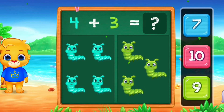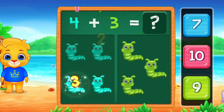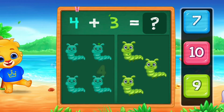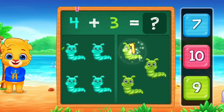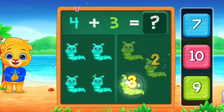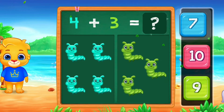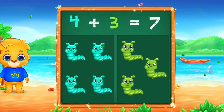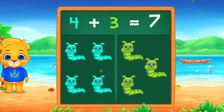Caterpillars. 1, 2, 3, 4. Plus 1, 2, 3. 4 plus 3 equals 7. Four plus three equals seven.